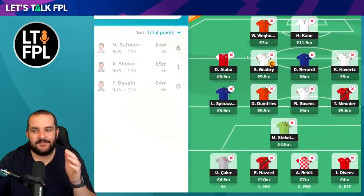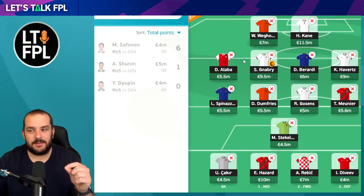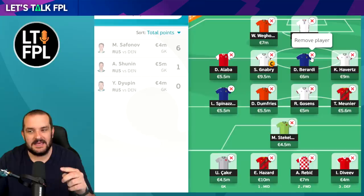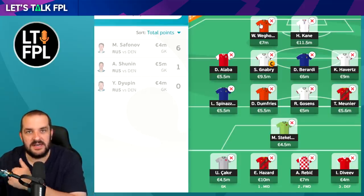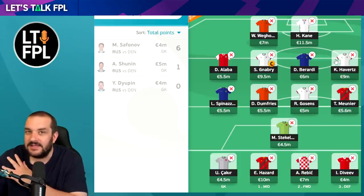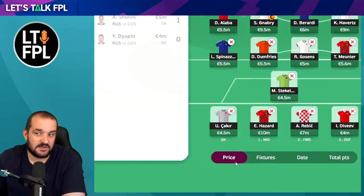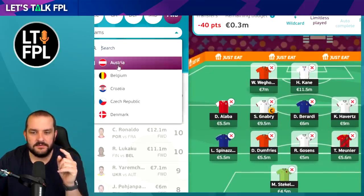If England win, someone like Calvert-Lewin, Sancho, or Grealish could come into the team. As I mentioned with the limitless chip, Berardi might be difficult - if he gets rotated it'd be Chiesa that comes in, but we might get some cheaper Italian players at the back as well. Changes will depend on whether Netherlands, England, and Belgium in particular win their game. The German players I think are locked in - the only change might be Verner or Muller up front, probably taking out Havertz.